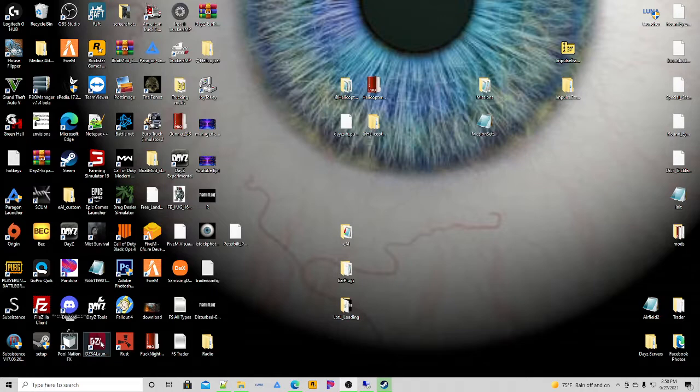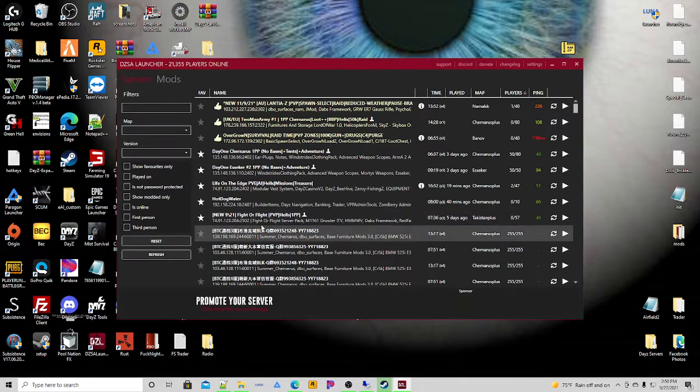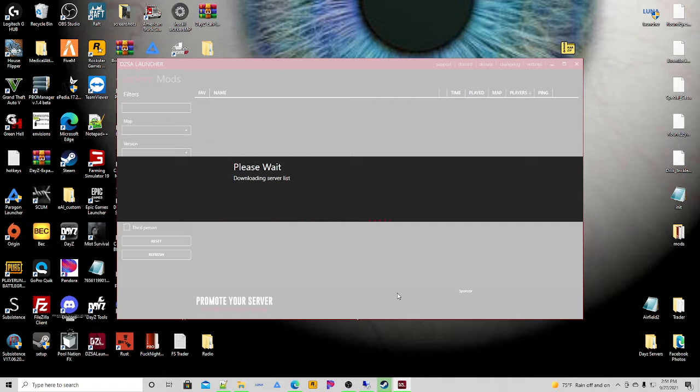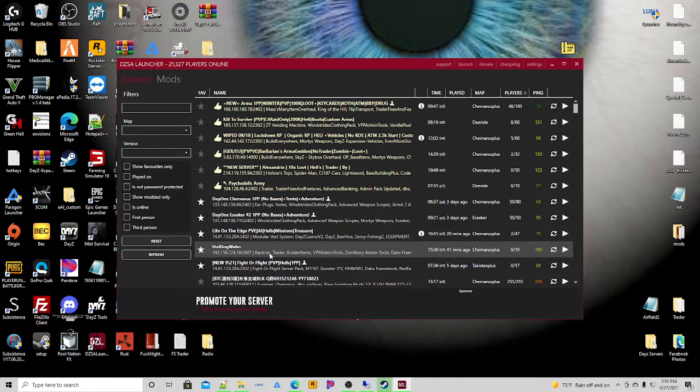Pull up our launcher — you can see the mods aren't set up yet, so we need to add the banking and trader mods that we just installed. The last two we installed were banking and trader. Make sure those are in your mod list or you'll get a PBO error when you try to join. Go ahead and hit play.